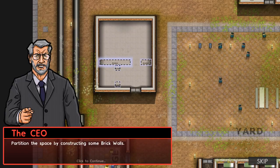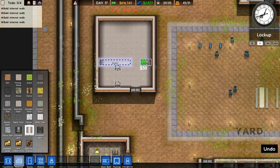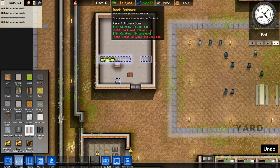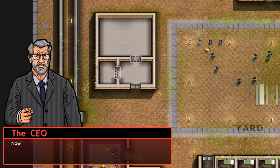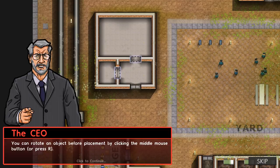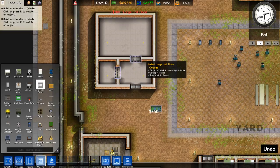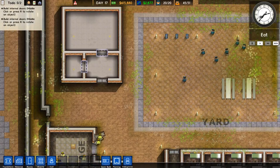Partition the space by constructing some brick walls. Oh my god — brick walls, here we go! Boom boom, bingo bongo, do it up! Come on construction guys, I sped you up — hurry up, good grief, pedal to the metal. Now add large jail doors to those dividing walls. You can rotate an object before placement by clicking the middle mouse button or pressing R. Large door — bingo bongo!